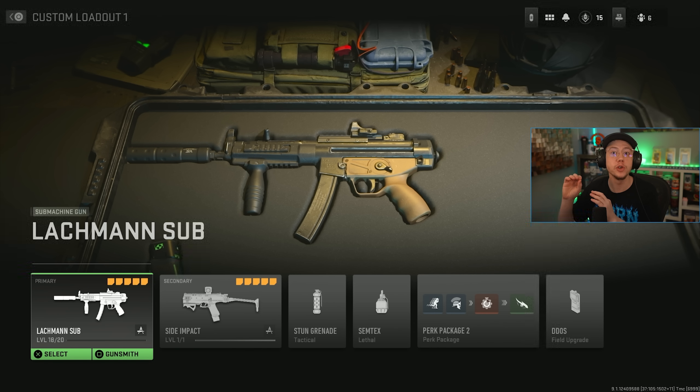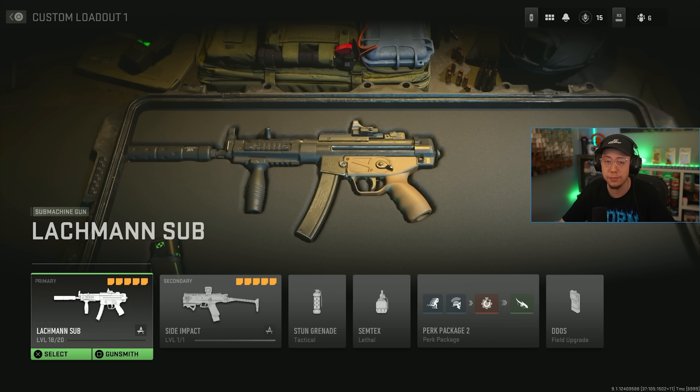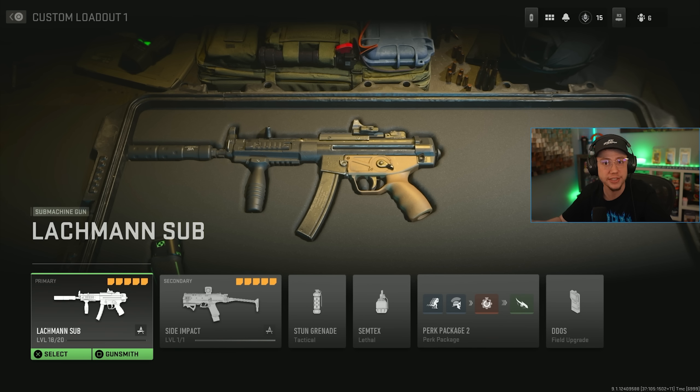Loadout 2 uses the MP5. To unlock it, you need to level up the Lockman 556 first — put the shotgun on your class setup, put Overkill on, and the Lockman 556 will default as your secondary. Level that up and you can access the MP5 in the gunsmith.